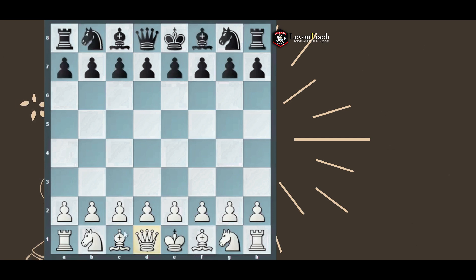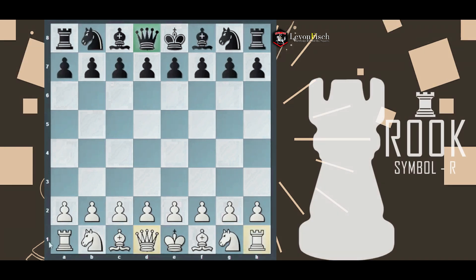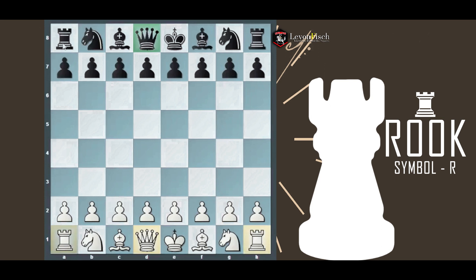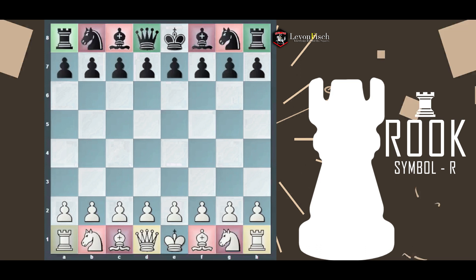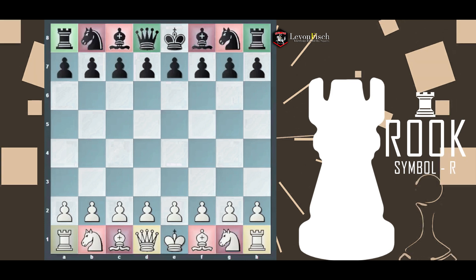The queen equals 9 points, the rooks 5 points each. The knight and bishop each equal 3 points — those minor pieces are fairly important. If you exchange a knight and bishop, or two knights, or two bishops for a rook, you can have an advantage: 3 plus 3 equals 6 points, while the rook is only 5.